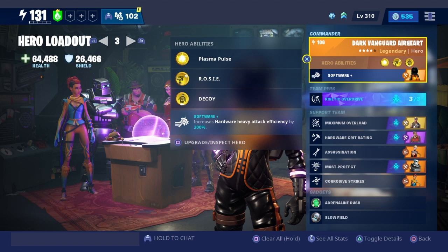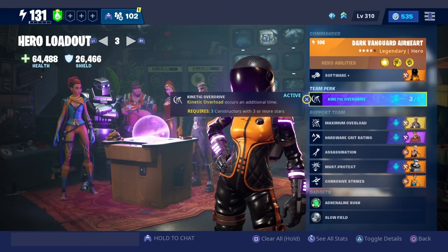Here is the hero loadout we're going to use. We have Dark Vanguard Airheart with her software ability, which increases hardware heavy attack efficiency by 200%. That's going to be great for the bat as it's a club — that extra ball from the heavy attack should be really interesting. Our team perk is Kinetic Overdrive: kinetic overload occurs an additional time. This requires three constructors with three or more stars, and we do have three constructors.